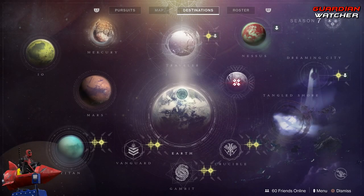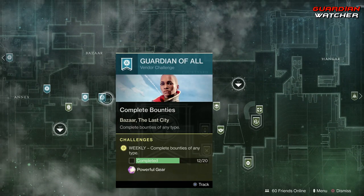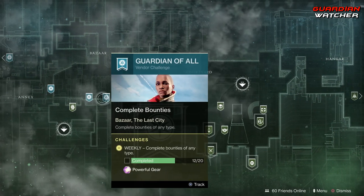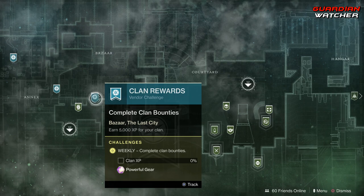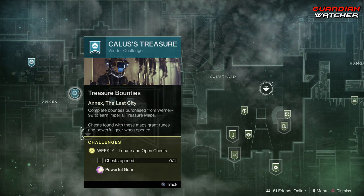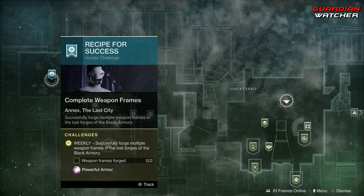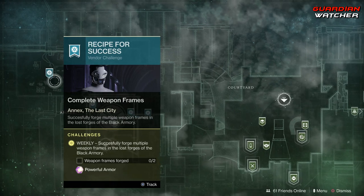We're going to start off with the challenges on the Traveler. We have Ikora, which you need to complete 20 of her bounties as well as earn 5000 XP for your clan. Then we have Cayde's Treasure, where we need to locate and open chests as well as forge 2 Weapon Frames.